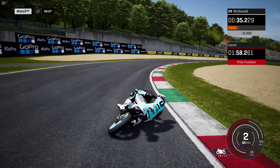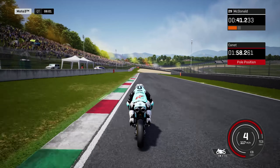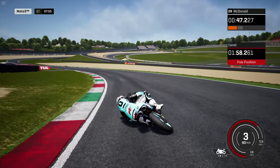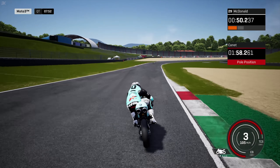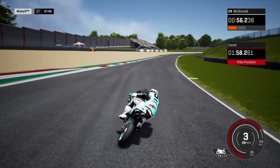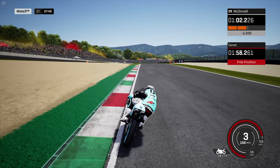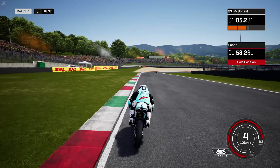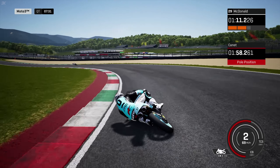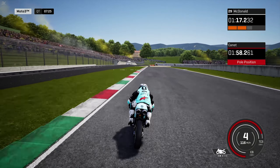He goes a bit wide into the left, has to compromise himself for the right. You've got to be hard on the power — you barely lift around here on a Moto3 bike. Let's go downhill to the right, then through the left. Make sure you don't go too wide. That was a very good corner for Mario last season. Then through the right-hander again — you can get on the power so early, barely lifting through the next right as well.